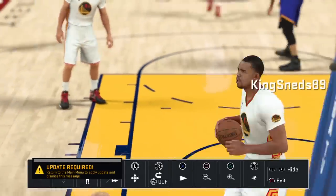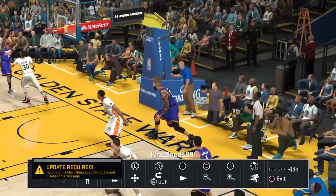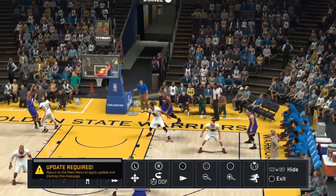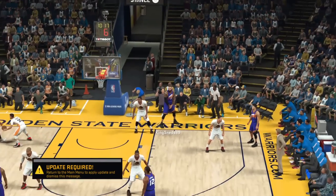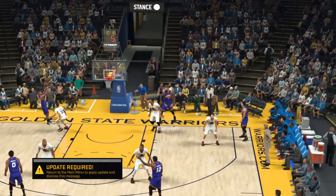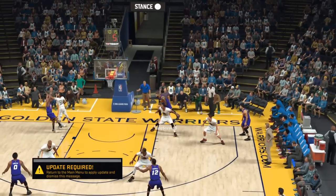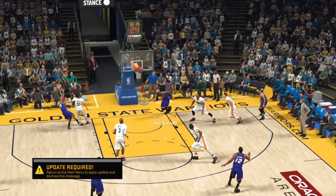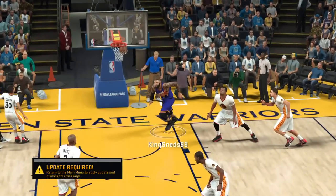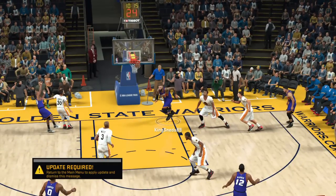As you can see, I'm outside of the paint — this is literally where you want to stand. You want to stand right here outside of the paint and you can hold your position, which tricks the defender into thinking you're going to run back into the court and not into the paint. Then you cut into the paint. If this was on Superstar difficulty he would have missed that and I would have grabbed the board — that's one of the easiest ways.